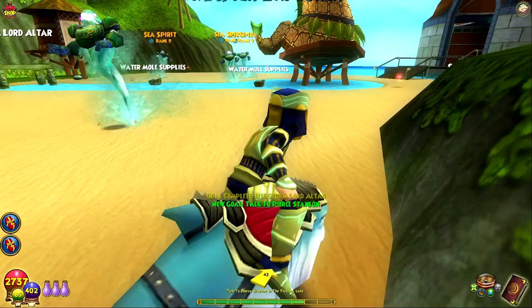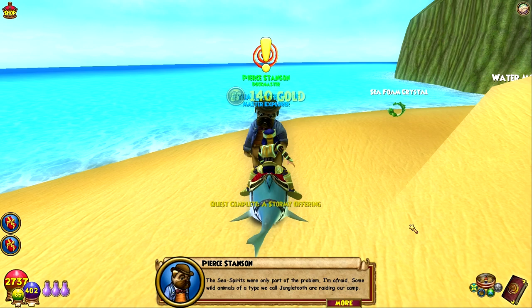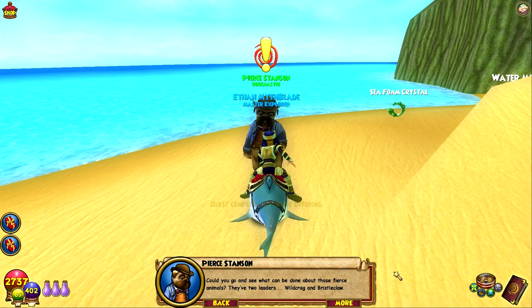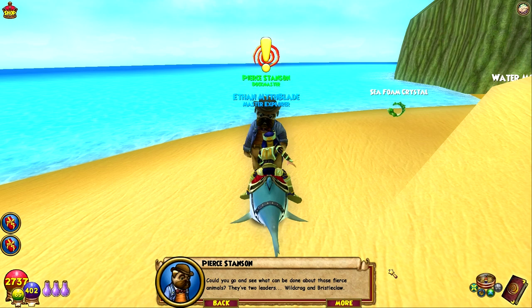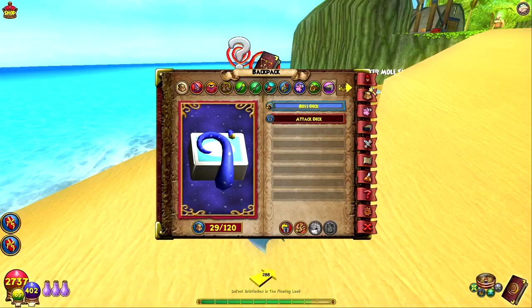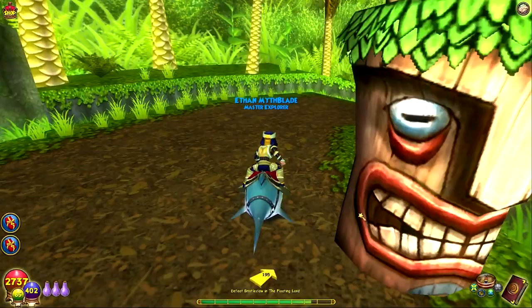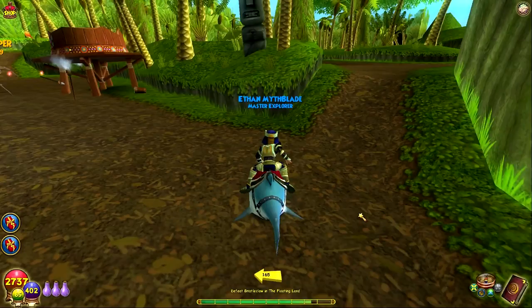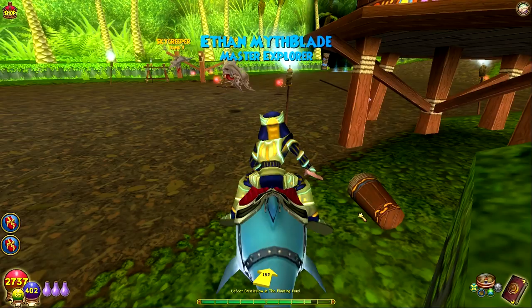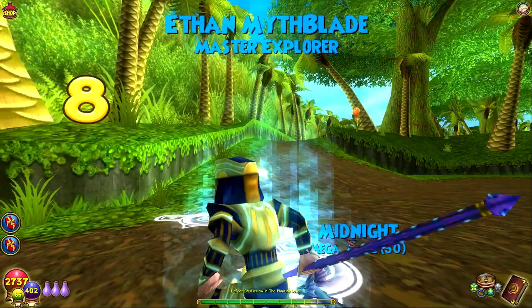We're about to level! Pierce says only part of the problem is solved — some wild animals called jungle tooth are raiding their camp. He wants us to deal with their two leaders: Wild Crag and Bristleclaw. Defeating those two bosses will handle the rest of the pack. We have 3,963 experience points, and in a few quests we're going to hit level 60. Level 60 hype is real. I'd say two episodes from now.